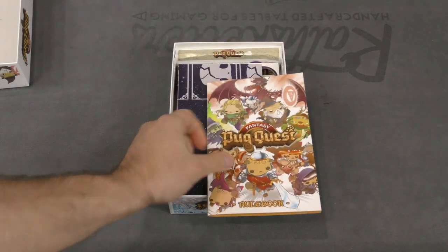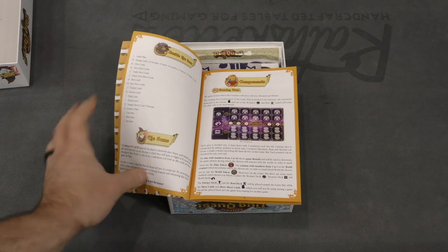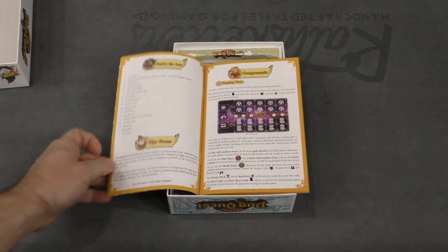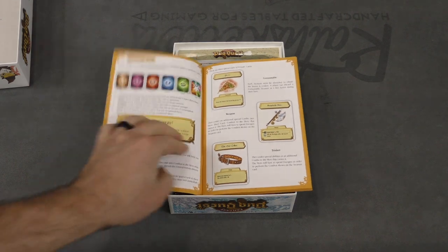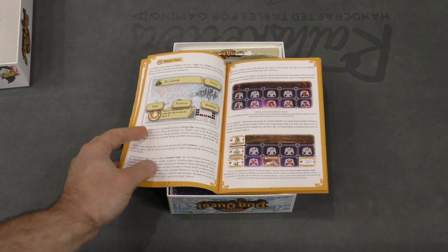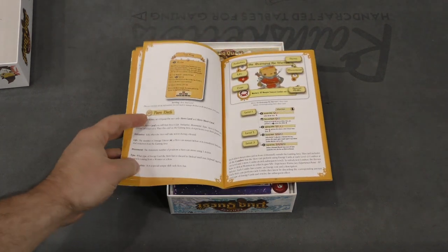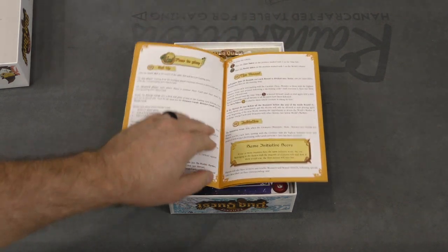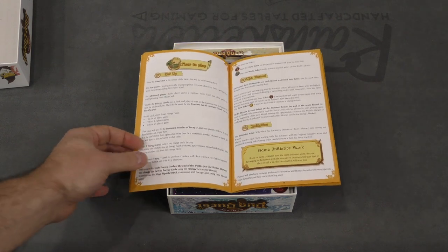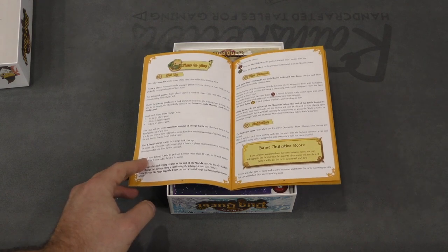Here we've got our rulebook — it's a relatively hefty rulebook. This might be multi-language though. It starts off in English, so we'll find out. Here we've got our list of components, a description of the game, and the different types of cards: energy deck, treasure cards, the world deck, boss cards, the hero deck, and how to play. The how-to-play shows up on page 14 — it's an interesting way to organize it. I'm not sure that's always the best way, but perhaps I haven't really gone through the rulebook very much.